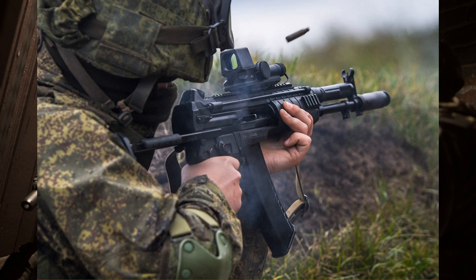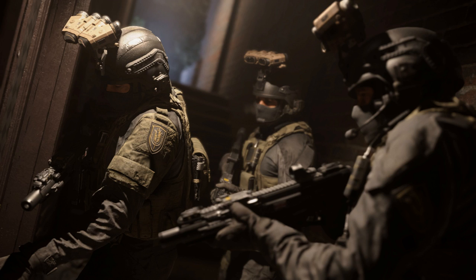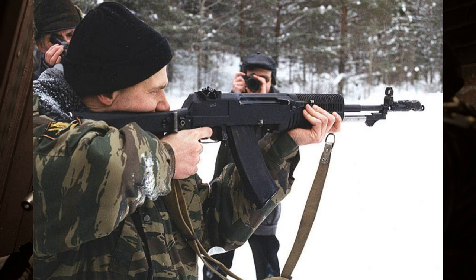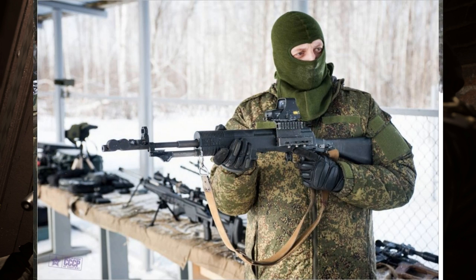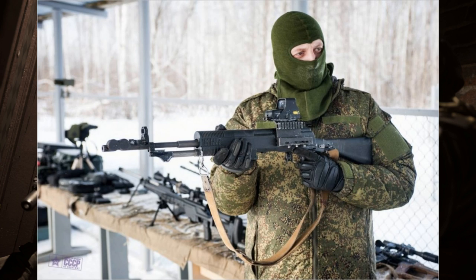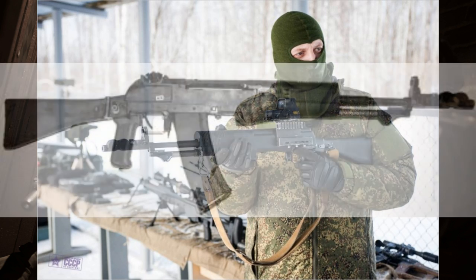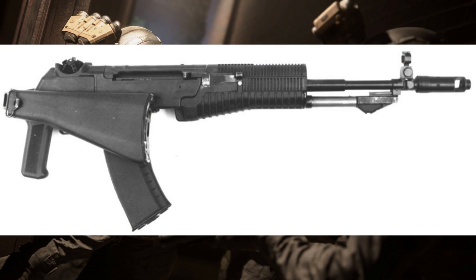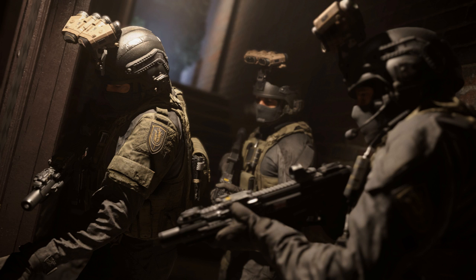Next, the AN-94 Abakan — which we saw in Modern Warfare 2019 — also firing 5.45x39mm. This has that unique hyperburst system where two rounds fire before you even feel the recoil of the first shot, as well as a semi-similar balanced recoil system to the AEK. It's a special purpose rifle but I think it has a place among all the Russian ARs with the same caliber. The key is to make that hyperburst advantage meaningful before the rate of fire drops dramatically, providing variety with similar performance.